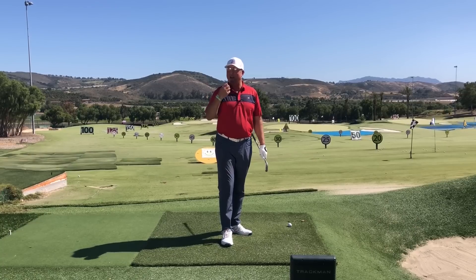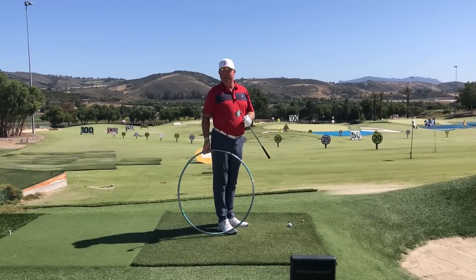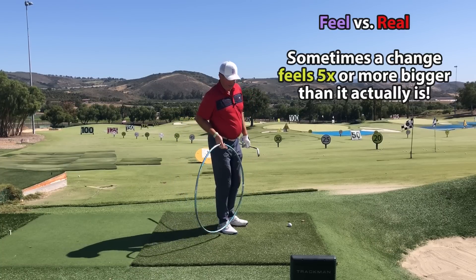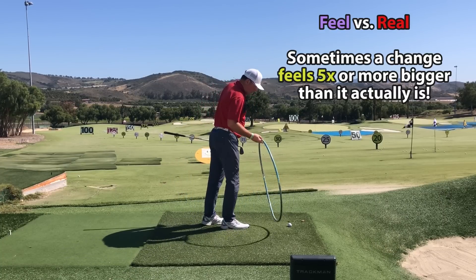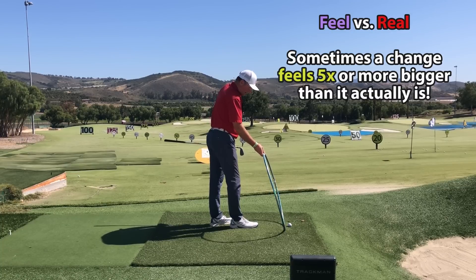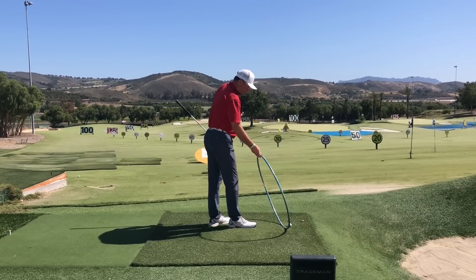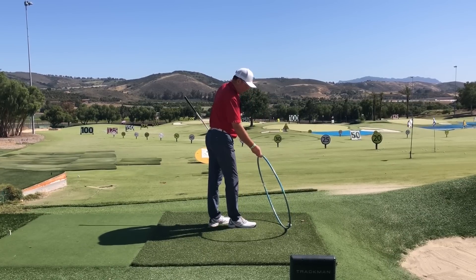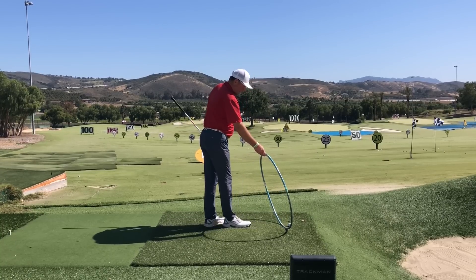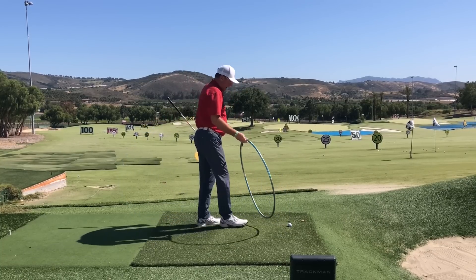Let's look at a few reasons why you can't get the club shallow and on the inside. The first couple of ideas have to do with the battle — the struggle between perception and reality. First, let's look at using our hula hoop. The average golfer is too vertical with their downswing and often outside to in, and this can be a real sap on power, distance, and distance efficiency. A lot of people will slice it from this downswing too.